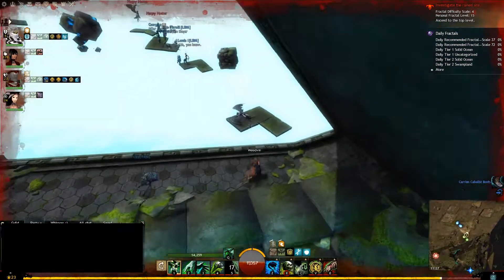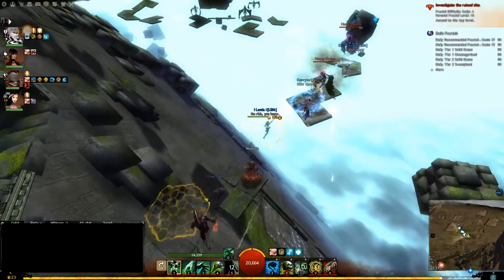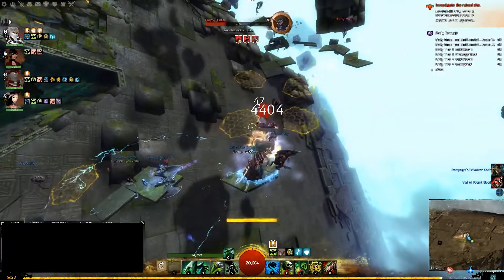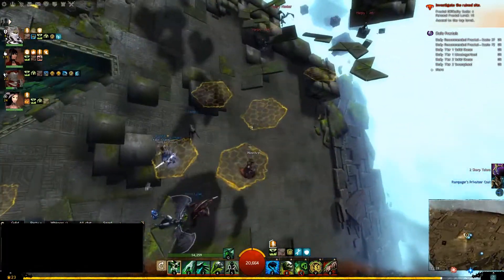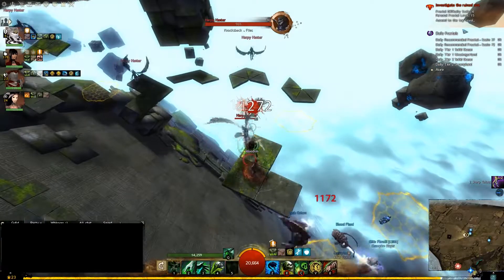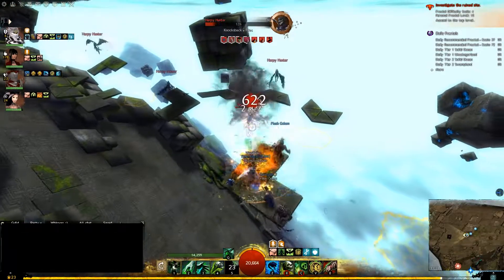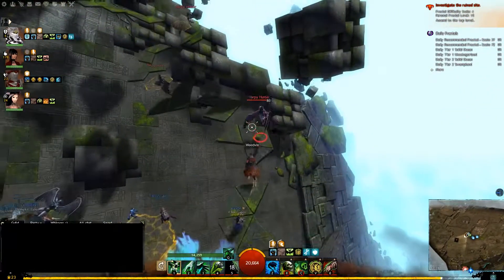The thing about tier 1 fractals is that if you have one or two people that know what they are doing, they can basically carry the team. That is something I haven't really felt in dungeons. Most dungeon mechanics actually require great cooperation — for example, in Ascalonian Catacombs path 1, you would think that's really easy, but it actually requires a stupid amount of cooperation.